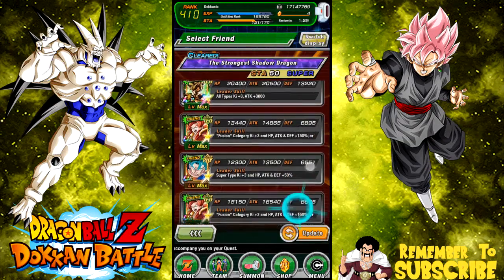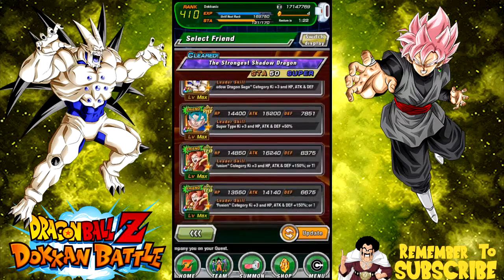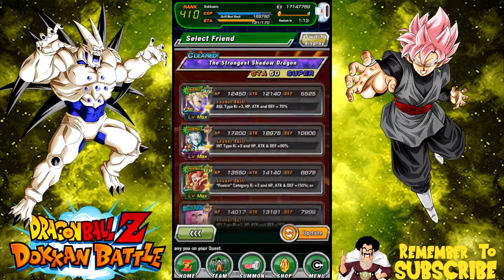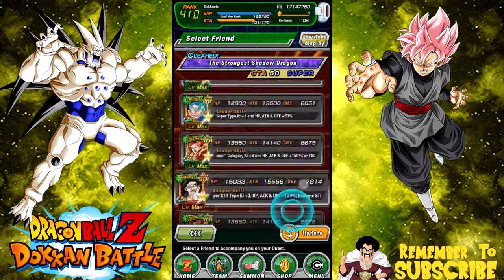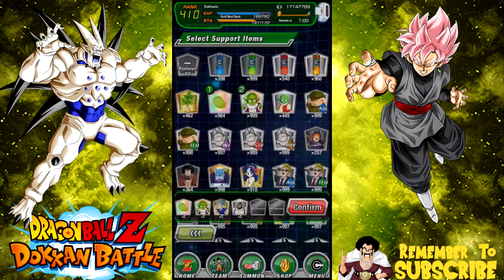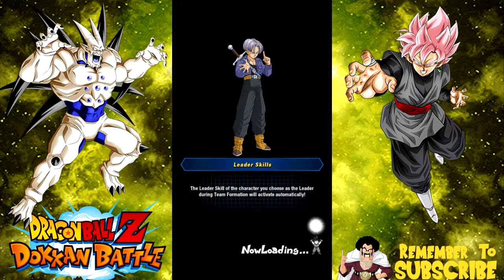We want 15,000 or higher for an Omega Shenron friend - this one is 13,000, no. It's very difficult to find Omega Shenron friends - everyone's using Super Saiyan 4 Gogeta. There we go, that's decent - he has a little bit of the dupe system in. We're going to swap out the Ox King for the Icarus and go into battle.